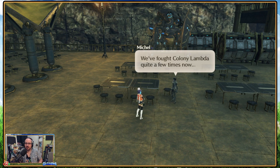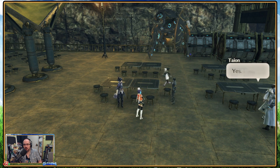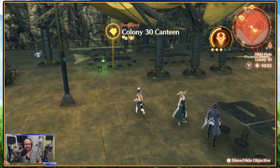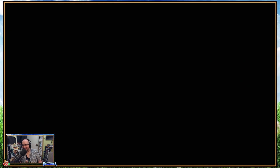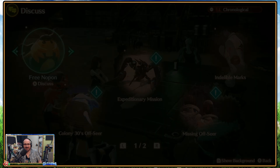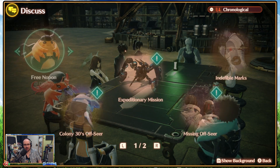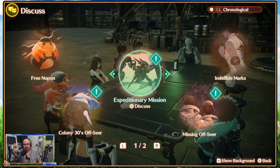We've fought Colony Lambda quite a few times now. They're a tough opponent to handle with so many high-levels — their fortified position discourages an assault from our side too. Yes, I concur. Why'd you have to be so smug about it? I've already got food on the brain. There's got to be quite a lot of things in here. Free Nop-on is just a discussion topic — we've actually got that many things.